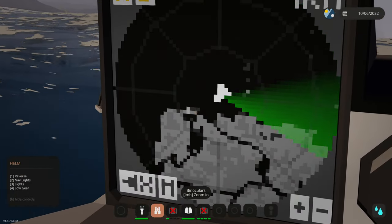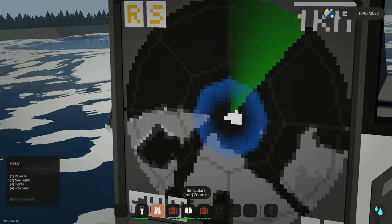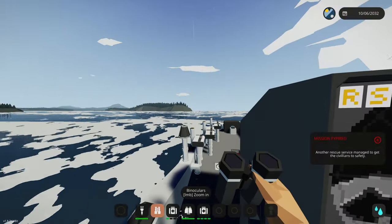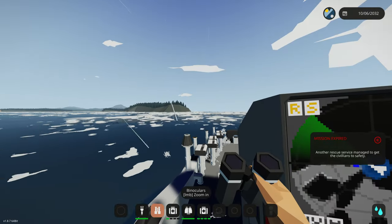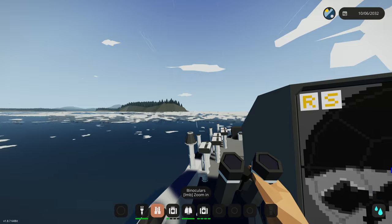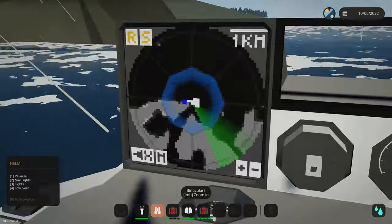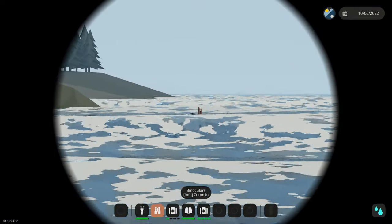We're detecting some green stuff over there — now it's gone, but we'll see it in a second. We're getting a sonar ping, which means something's over there — we'll go double check. Wait, another rescue service managed to get civilians to safety? That better not be talking about the one we just had. 'Mission expired' — hopefully not ours. We check and we got something on sonar — looks like a boat right in front of us.